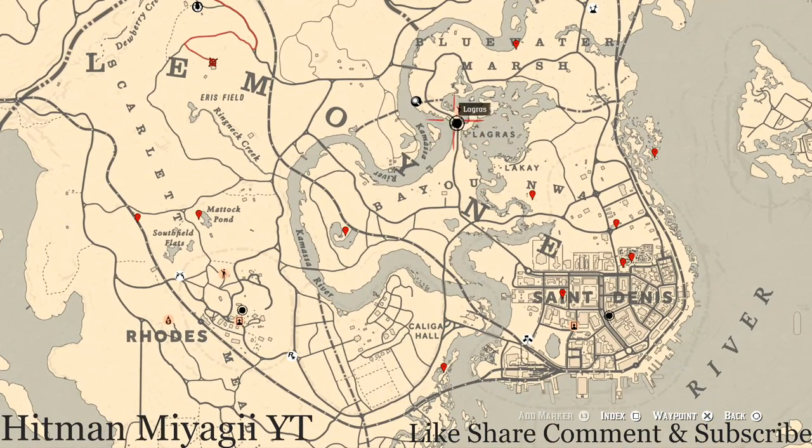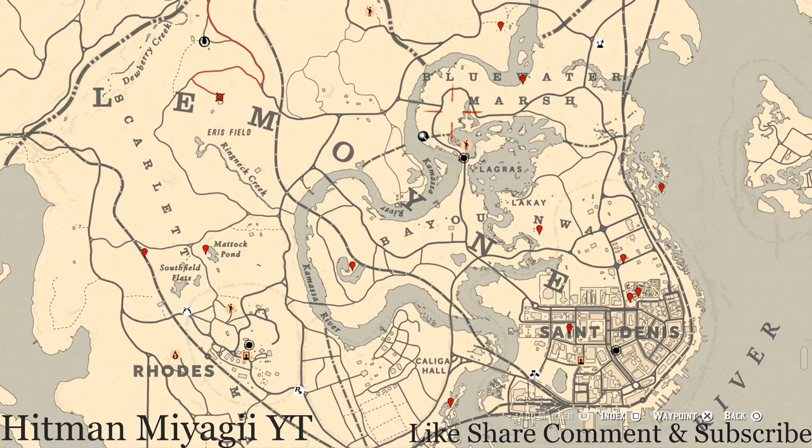Anywho, the cycles for today, Thursday November 25th once again, are: family heirloom cycle one, all luxury cycle five, coin cycle two, arrowhead cycle one, wildflower cycle four, antique alcohol bottle cycle three, all tarot card cycle two, bird egg cycle one, and fossil cycle two. Remember to check the description box below — everything will be down there, the cycles are linked to a video for the current cycle of fossils.